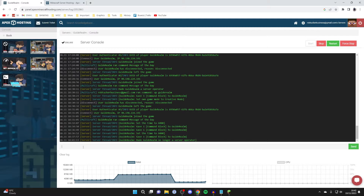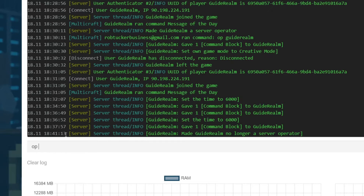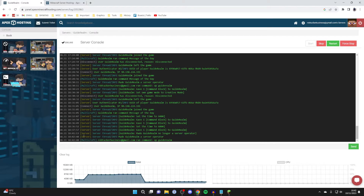On the console, you need to type in OP and then the username you want to give operator to — probably yourself. In this case it's 'guiderealm', so literally OP and then the user's name. Send it and as you can see the server has now made guiderealm a server operator.